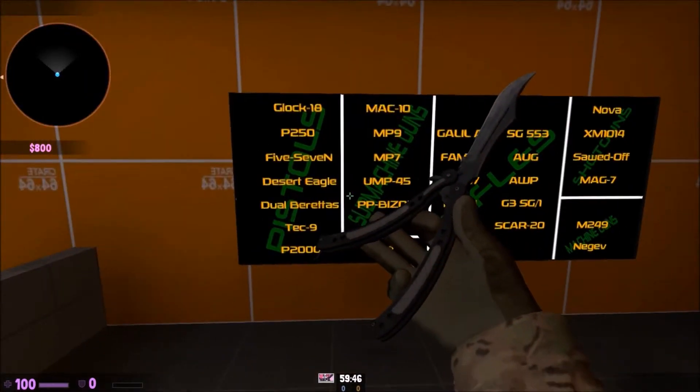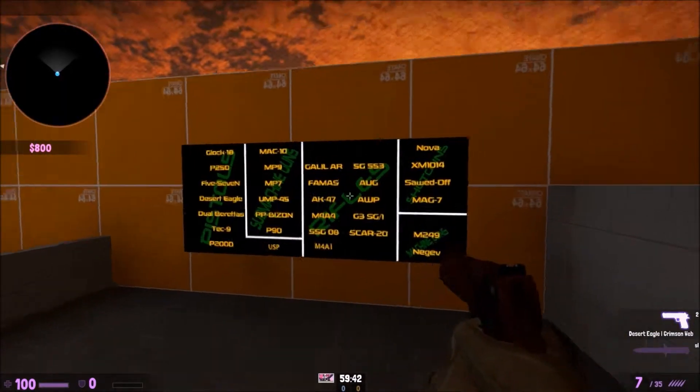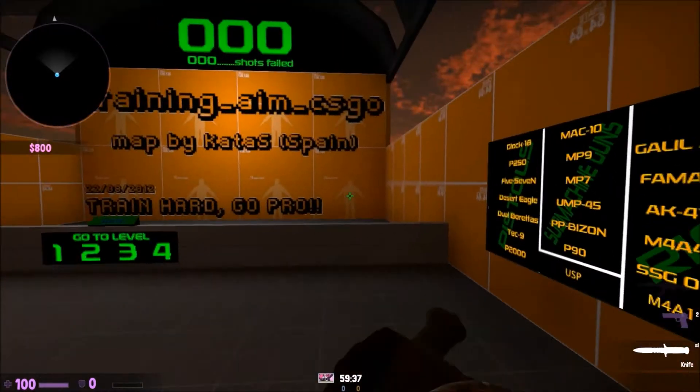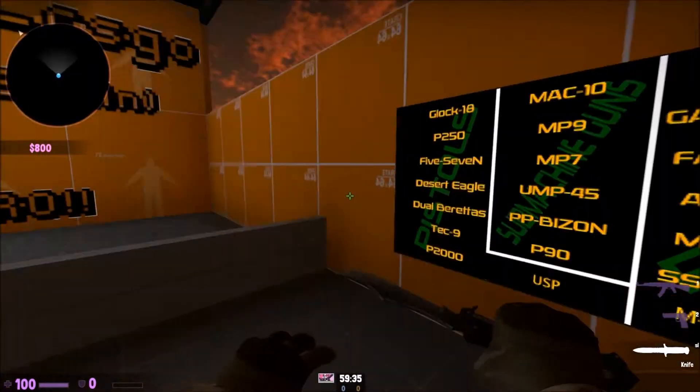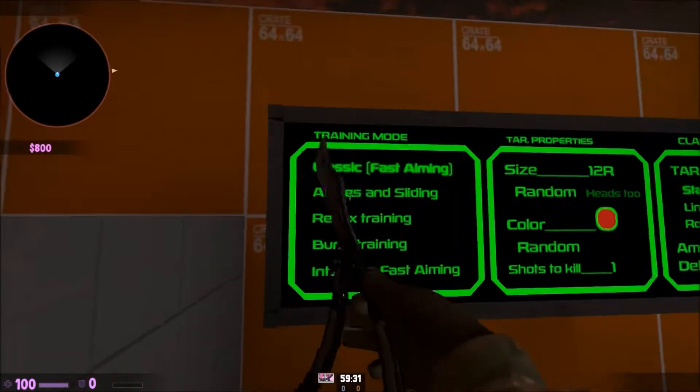This is the second map and it's my favorite. What you do is come over here and select the guns you use most. I personally prefer the Deagle along with the AK because they're both one-tap headshots. There are five major modes on this map.